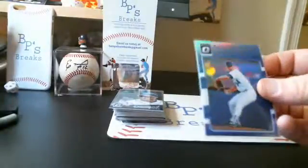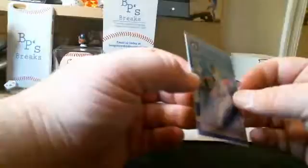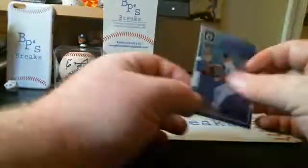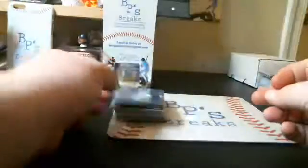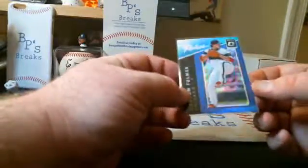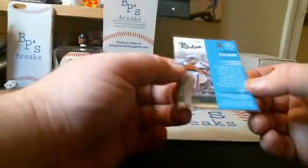Nolan Ryan Blue Prism Parallel — that is 7 out of 149. Nolan Ryan. Carson Fulmer, the rookies Blue Prism, numbered 133 out of 149.